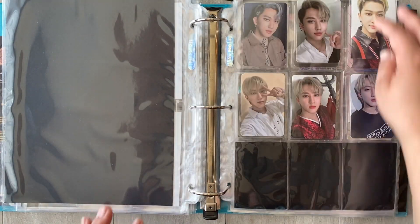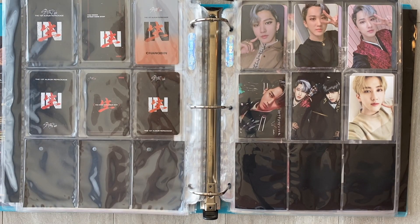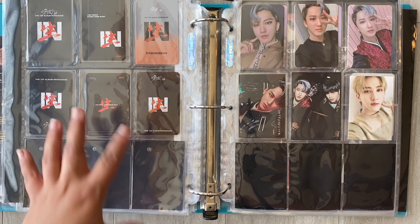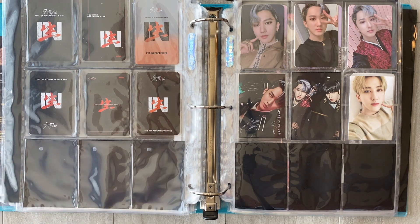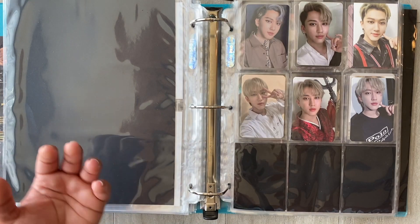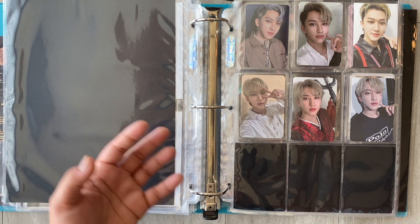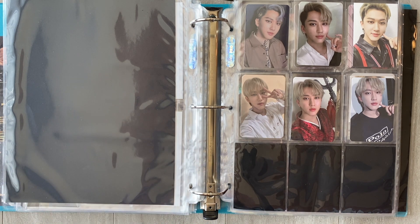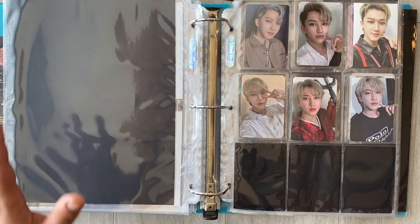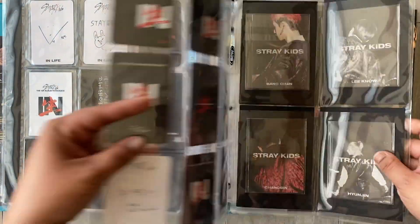How amazing would it be if I could fill up everything? What if I had a whole binder of Changbin? I actually saw someone do that — they had their bias in their own binder. Like, what if I had a binder of just Changbin? This is going to sound weird, but I feel like he'd be sad being away from the other members. Obviously it's a photocard so he doesn't have feelings, but in my head I feel like he'd want to be with them.